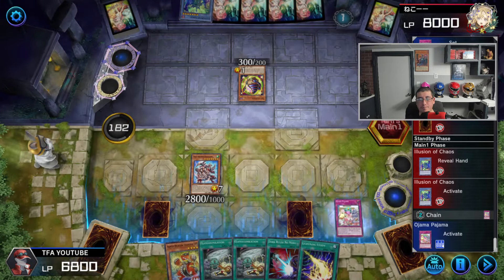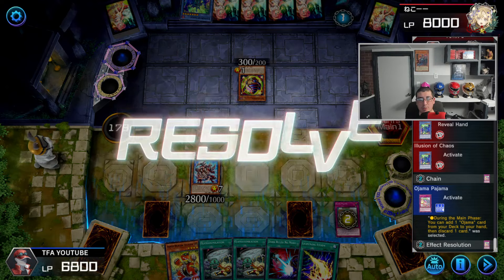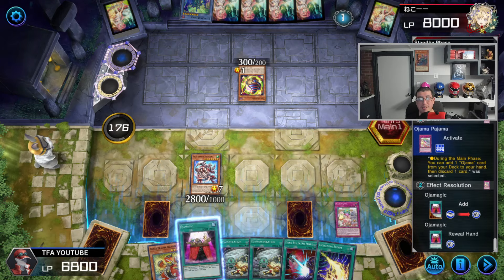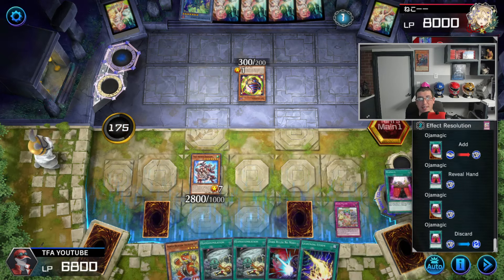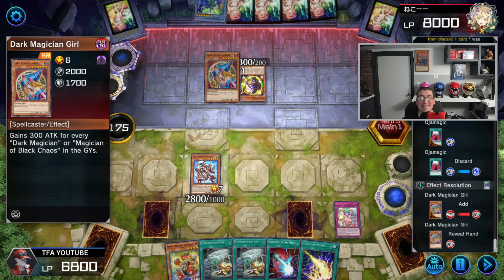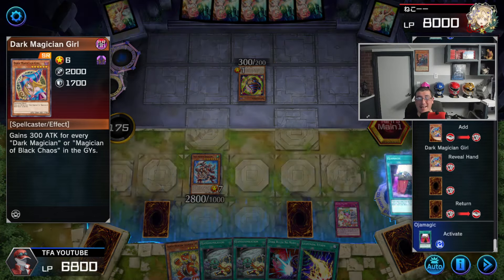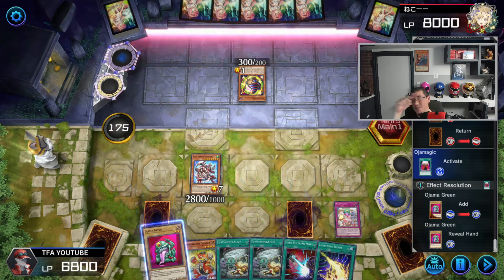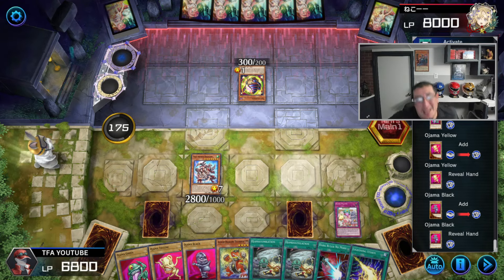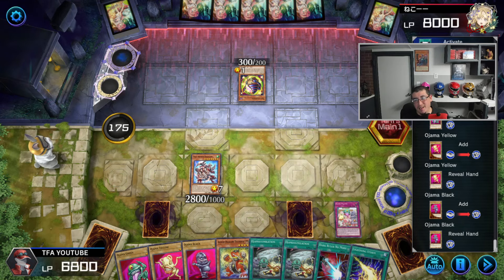Let's go ahead and activate Ojama Pajama, and we are going to activate the effect of Ojama Pajama here. We're definitely safe this turn — I don't see us losing. We also have Magical Hats, which is pretty crazy. I'm feeling really good about this match. We're going to go ahead and send Ojama Magic. Look at that — he's playing the Dark Magician deck and I just did Ojama Magic on him, and we're going to play Magical Hats on a Dark Magician deck. How crazy is this? That is wild.